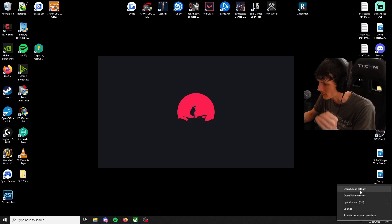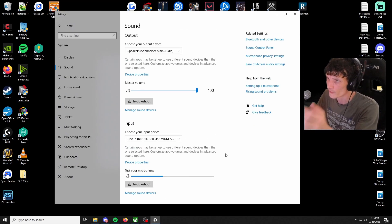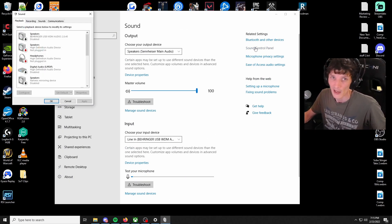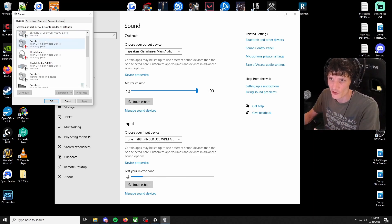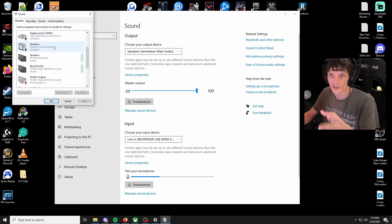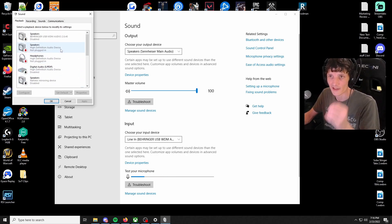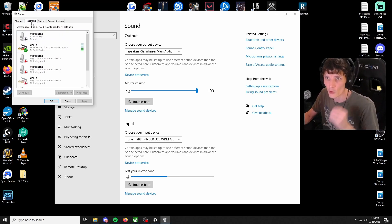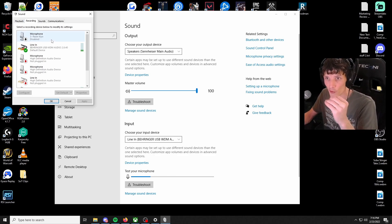The first thing you're going to want to do is right-click on your sound icon, go to Sound Settings, open up your sound settings, and then go to your Sound Control Panel. In the Sound Control Panel, go to your Playback devices and ensure that everything you're not using is disabled — only have your default device enabled. Then jump over to the Recording section and make sure only the microphone you are using is enabled and selected as the default device.